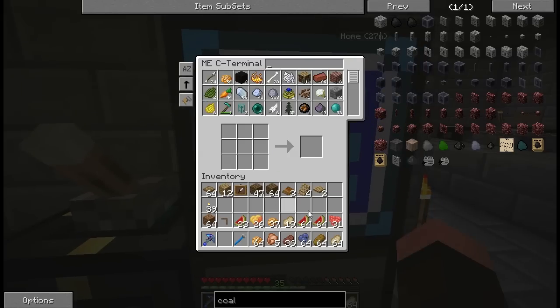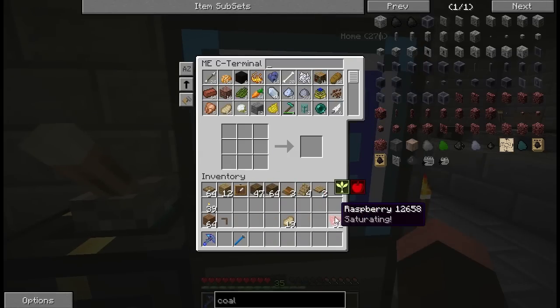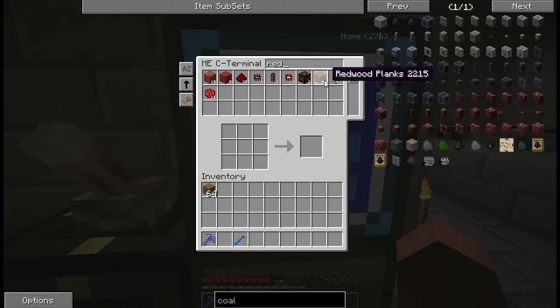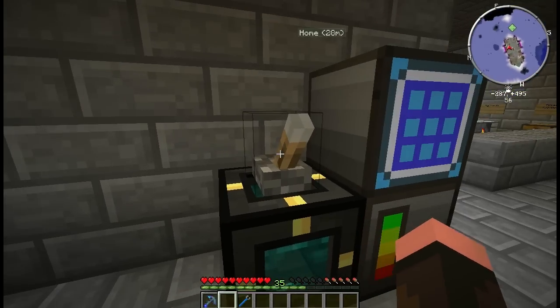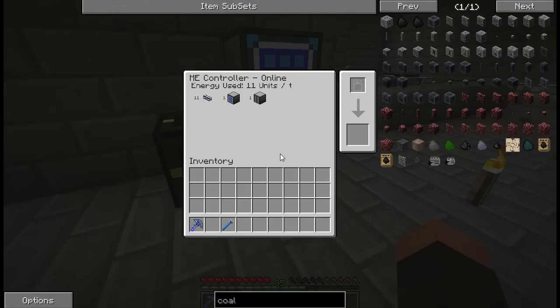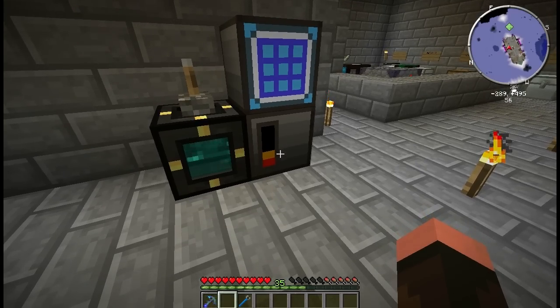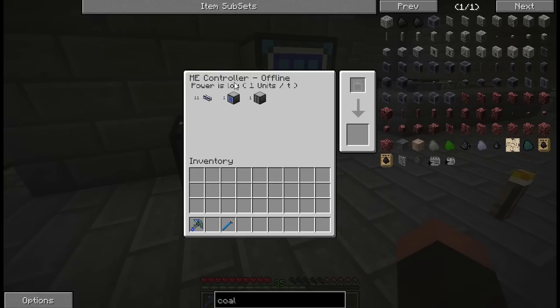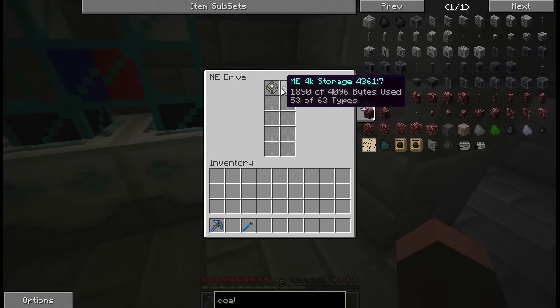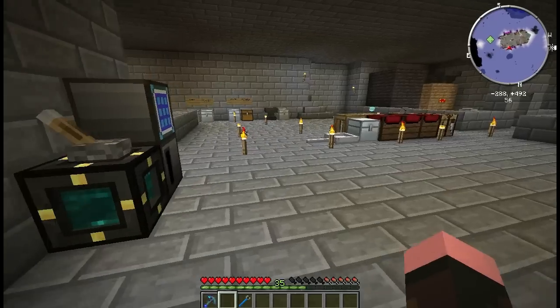Mostly done with sorting through the inventory. Probably going to need to make some more drives. Redwood planks — I have 110 of them, we'll just leave them there. No logs, awesome. We can turn this guy off. Turning this thing off and waiting for the power to drain — there it goes. What'll happen is this will all go gray and become unavailable as the power goes. My stuff is gone; the drives are off, but the stuff is still there. We should probably get another ME drive plugged in there.